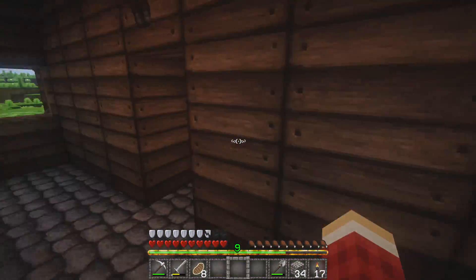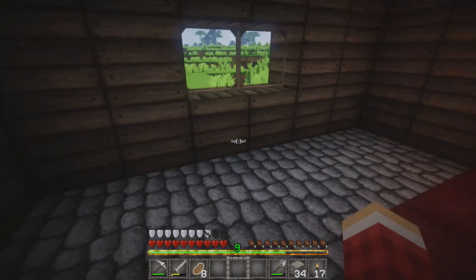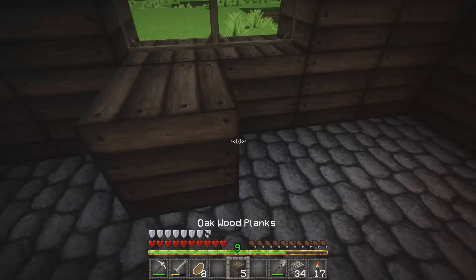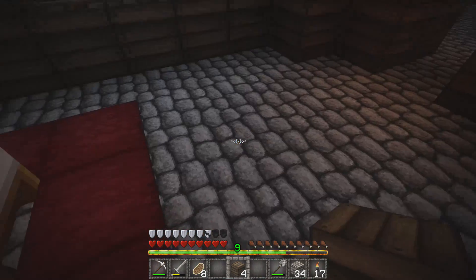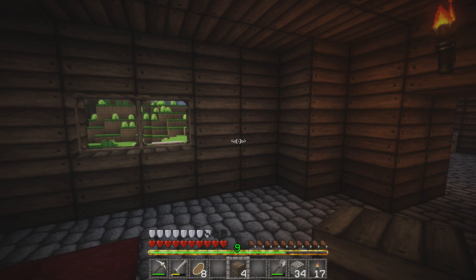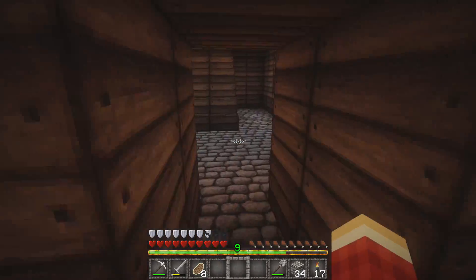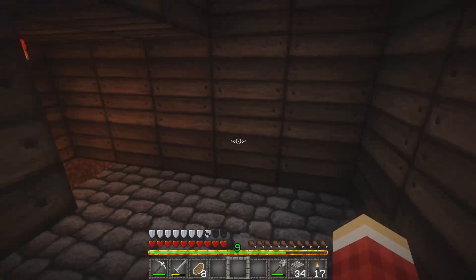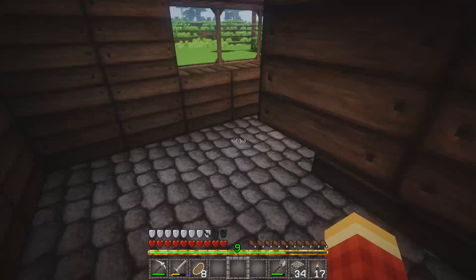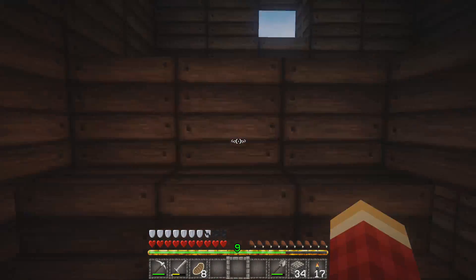There's still a lot I need to do for the bedroom — I want to make it look a lot cooler, but this is what I've got so far. I wouldn't mind putting some pots with plants in it and maybe hanging up some pictures — that wouldn't be too bad either. Right here are the stairs that lead up. I'm going to try and put a mine shaft right here and make it like a little secret entrance that only me and you guys would know about.